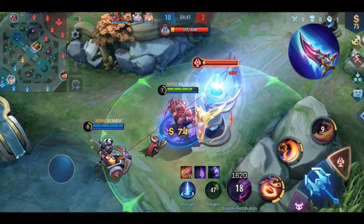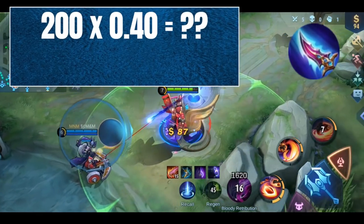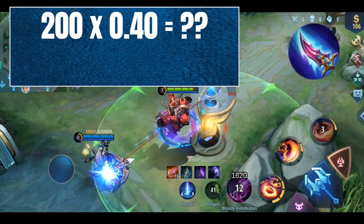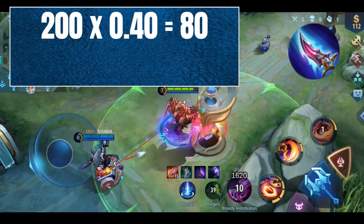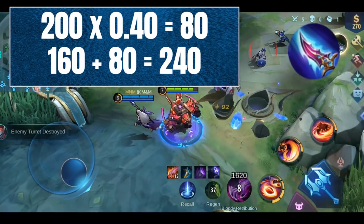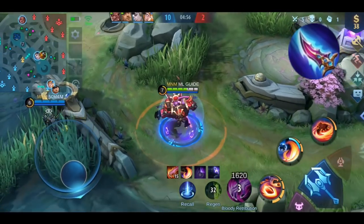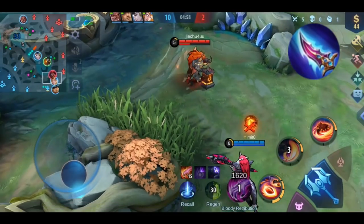Let's do a little math: when you have 200 physical attack, how much damage are you dealing from the passive? 40% of 200 is 80, so 160 plus 80 is 240 damage just from the passive effect — minus the physical defense of your enemy, of course.